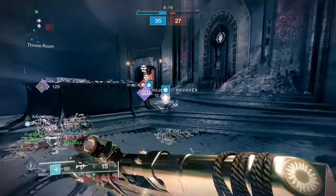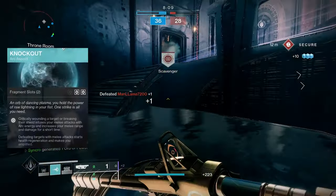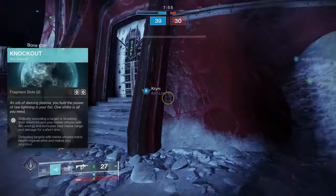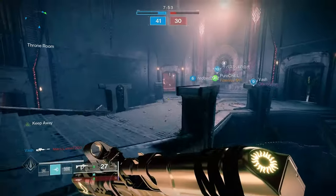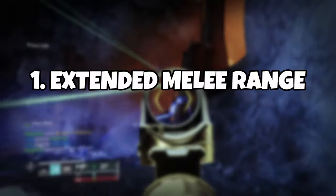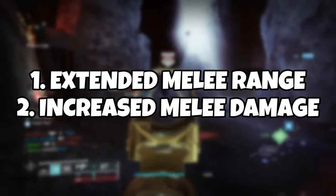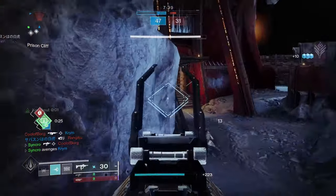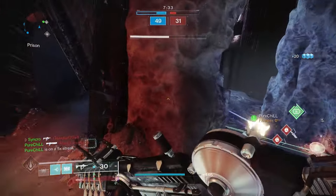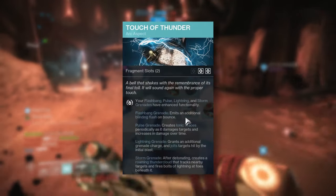Let's talk aspects. Arc Titans have three aspects to choose from: Knockout, Juggernaut, and Touch of Thunder. Knockout is mandatory. Not only is it arguably the backbone of the Arc Titan identity, it provides an outrageous amount of utility for a very easy activation trigger. All you have to do is break an opponent's shield — with your guns, abilities, or fists — and you'll get the following benefits for seven seconds: extended melee range, causing you to teleport and stutter in close-quarter fights, as well as increased melee damage. These benefits become even scarier when paired with the correct fragments and certain exotics, which will allow you to amplify the benefits of Knockout.